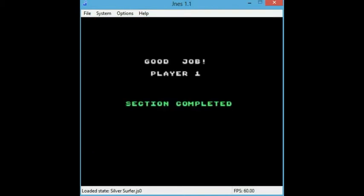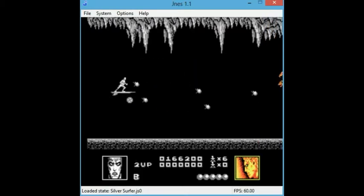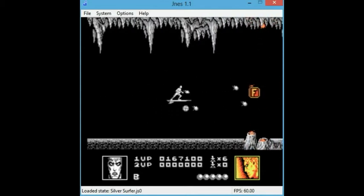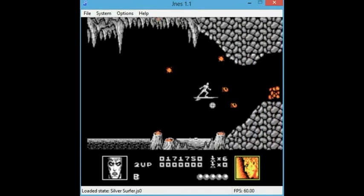With that spot before, you pretty much just gotta go through with the fire button held down. Apparently there are a lot of enemies, and I guess it's supposed to be the boss, but it's really, really easy. Take that, bats. And shoot the fire here, which is weird and doesn't really help me.